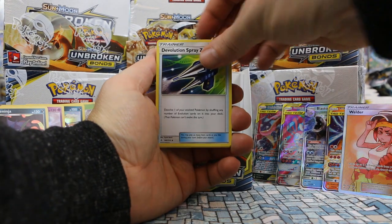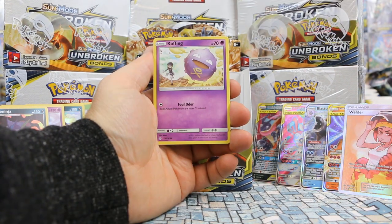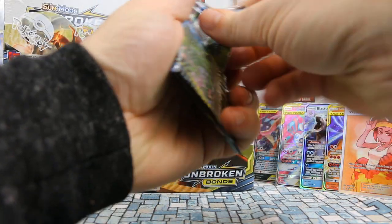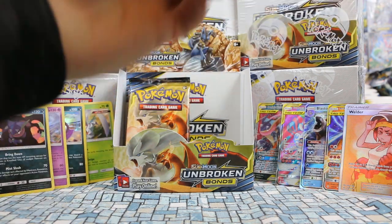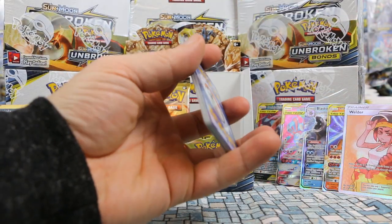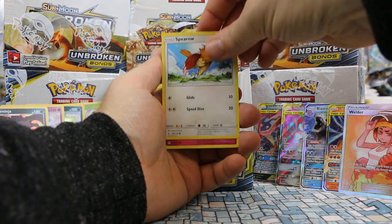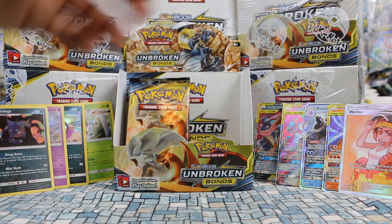Pack: Fire Crystal, Devolution Spray Z, Togekiss, Darumaka, Sandile, Salandit, Koffing, Alolan Diglett. Porygon is our reverse. And our rare is Sylveon — non-holo. Three packs left on this side. Pack: Stealthy Hood, Happiny, Welder, Venonat, Sparrow, Jigglypuff, Krabby, Riolu, Wooper, and Sharpedo — a non-holo rare. Down to the last five packs — hopefully we can get one more.